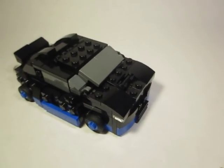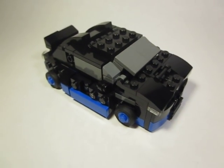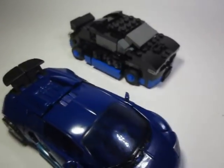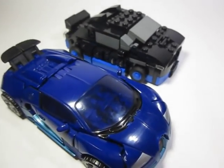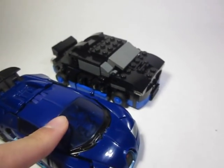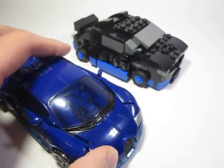He also changes colors between modes, which is really weird. In robot mode he's blue, but looking at the toy — in robot mode he's dark blue and light blue, while in vehicle mode he's black and light blue. So it's really strange where all the black parts disappear. That's why I hadn't noticed he was black in car mode.